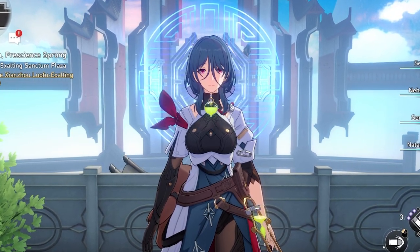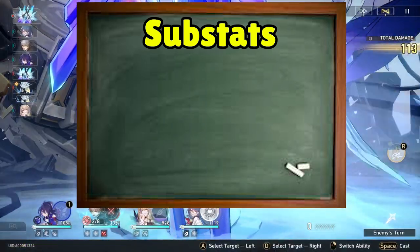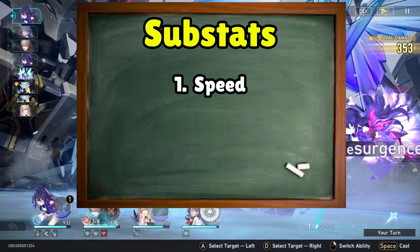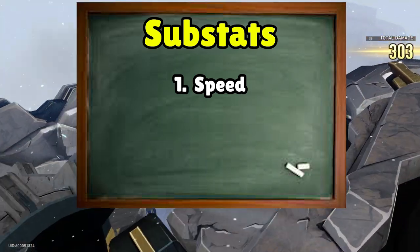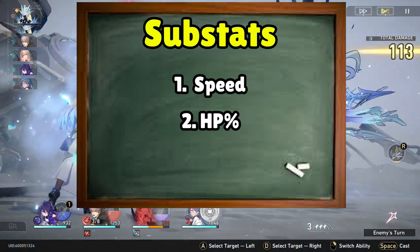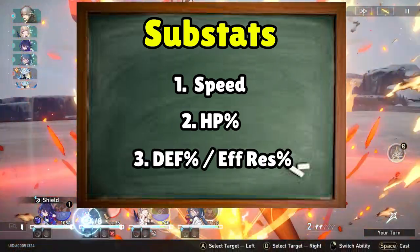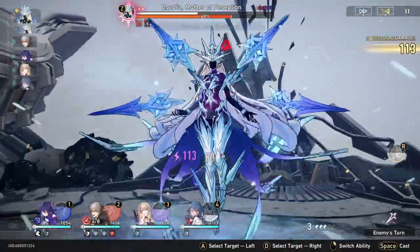For substats, the first and most important is speed — not only because the Planar Ornament requires 120 speed for its buff, but also because the quicker Natasha can act, the quicker she can heal, which is really important. Next is max HP percentage, as this is the single best substat for increasing the power of her healing. Finally, focus on defense percentage and effect resistance percentage, as this will help Natasha avoid getting one-shot — which matters, because she can't heal if she's dead.